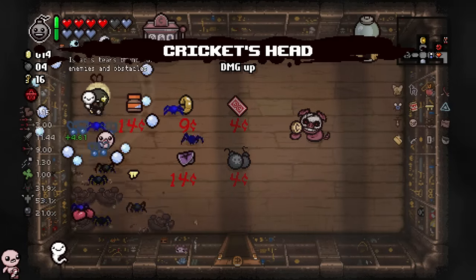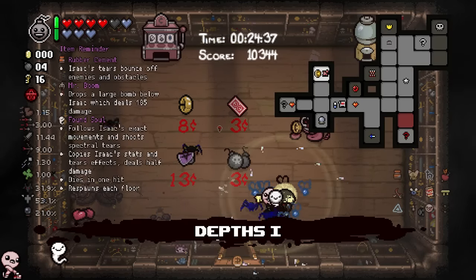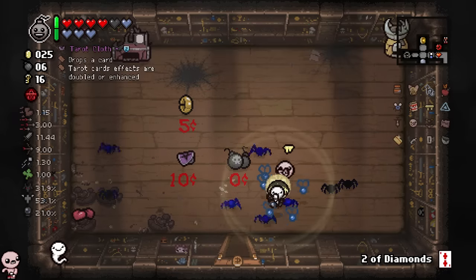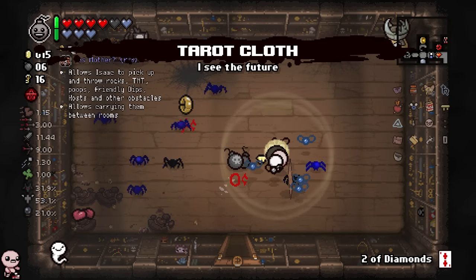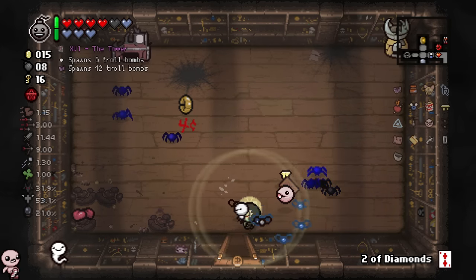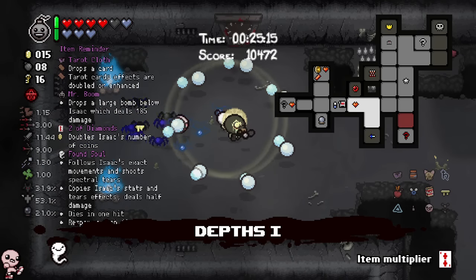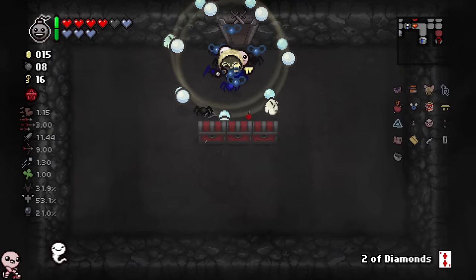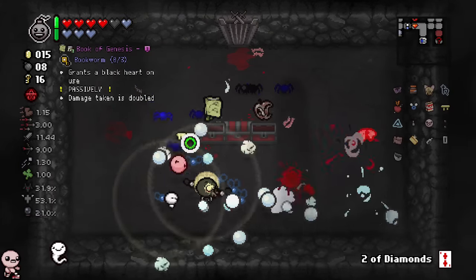It's on sale. Two of Diamonds? Sure. I'll take the Tarot Cloth - this is literally free. I did kind of mess up - I was supposed to go and do the treasure room, then the shop. I don't think it matters too much. At this point, we have 11 base damage. We are chilling. What has just spawned in front of me?